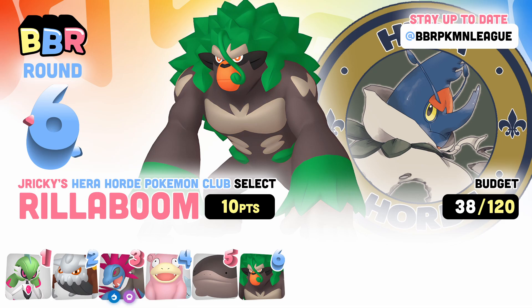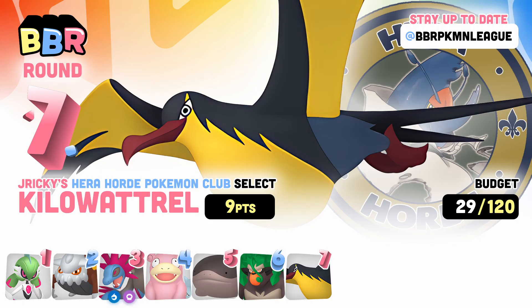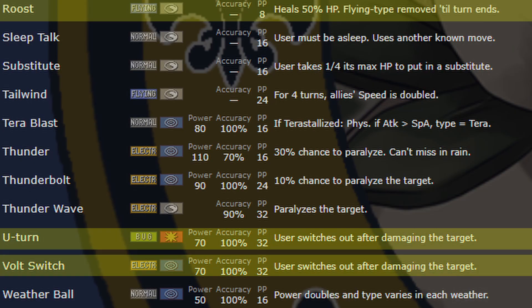As for speed, I picked up Kilowattrel. Trading Zapdos for Hydreigon actually worked out really well for me because I was able to get the better version of Zapdos. Kilowattrel has 125 base speed and provides me with a nice electric immunity. Electric/Flying is just a good typing overall, defensively and offensively. Unfortunately it doesn't have Defog, but it still has Roost for bulkier sets. It's also something that is able to grab me momentum as it has both U-Turn and Volt Switch, so I think it's a solid pickup for the team.